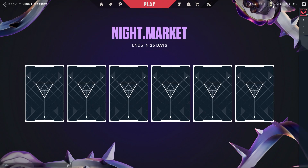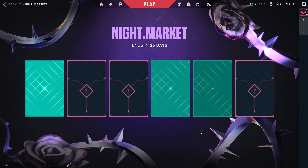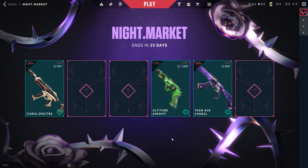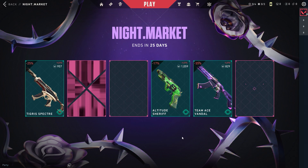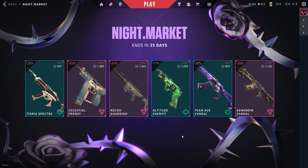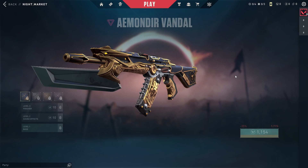Skip to the next night market. Let's open the night market here and open the green ones first. Okay, and now the pink ones — Recon Guardian and Deer Vandal.